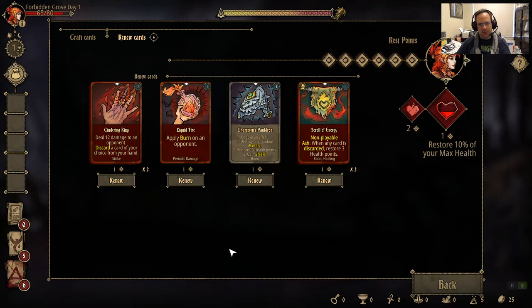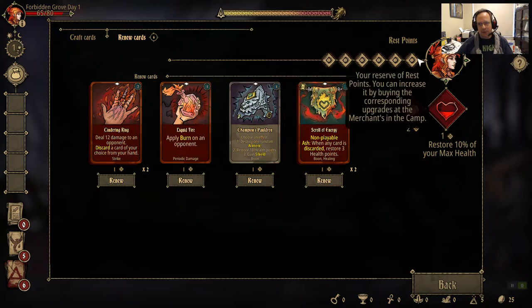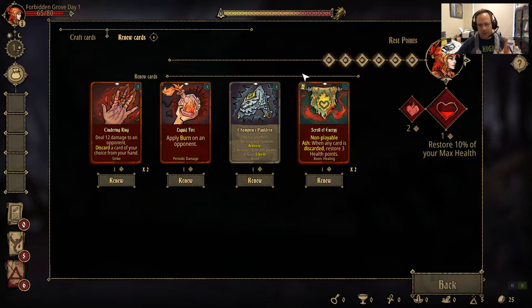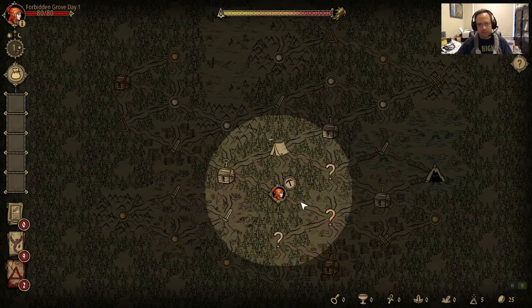Now we get to balance out our resources after each battle — this is the rest phase. You have a certain number of points for things you can do. Each point will renew one common card; two points for one uncommon; three points for one rare. Each point also gives you ten hit points back. So I can either choose to renew my cards or choose to get hit points back. I need my cinder rings renewed for sure, and then I'll spend two points to max my hit points.